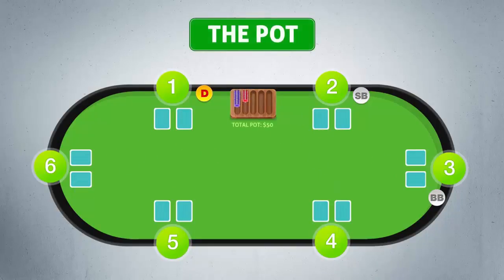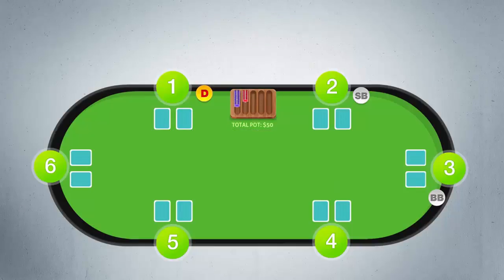All the chips are gathered together to create the pot. The pot is the sum of money that players bet during a single hand. After each hand, the pot goes to the player with the best card combination at showdown, or alternately the player who got all the other players to fold.